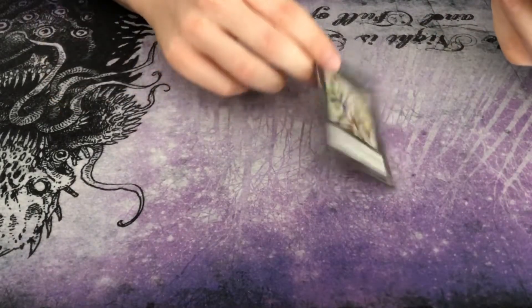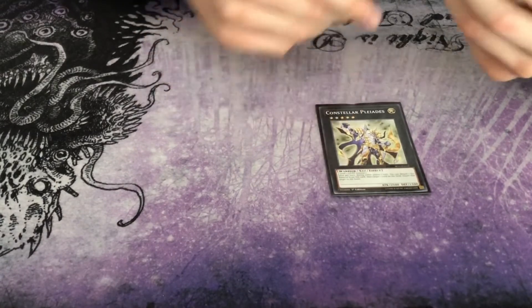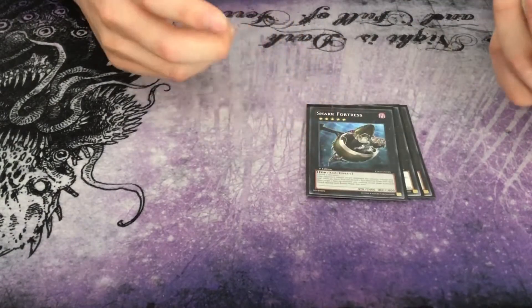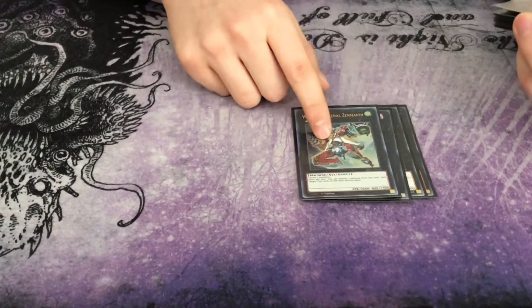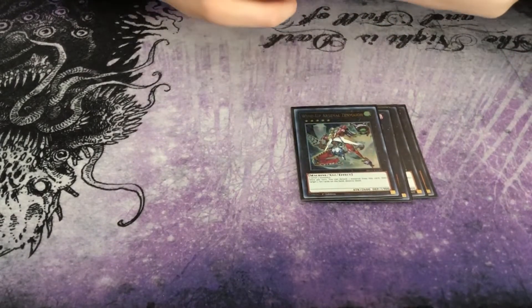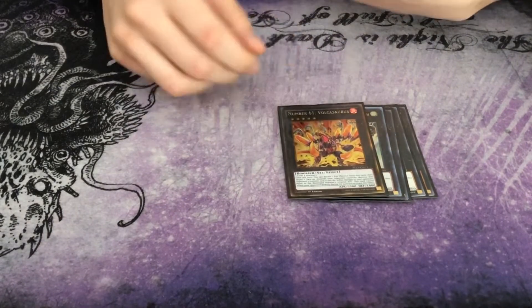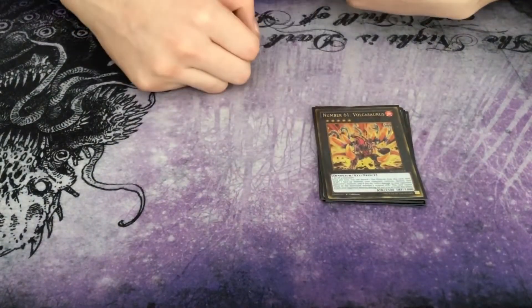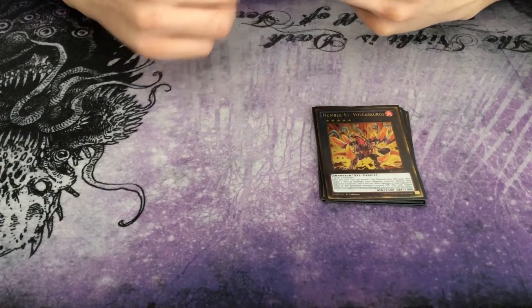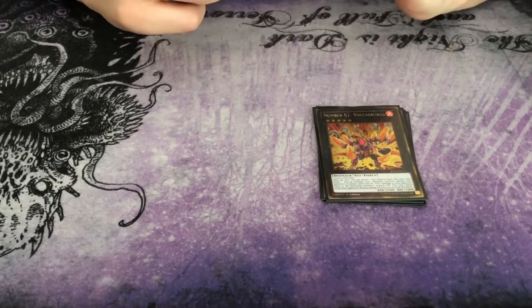Onto the extra deck: you play one of these — maybe I should play two or three because this card's busted. One Gustav Max for the OTK, Shark Fortress for the OTK. Tech ZMIO because this card's actually kind of good — it pops two back row and forces your opponent to activate their back rows. Old school Voca saurus — throwback, this card used to be one of my favorites back then during hieratic format, so I had to bring it back.